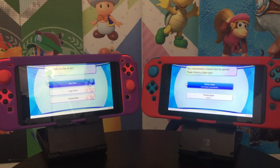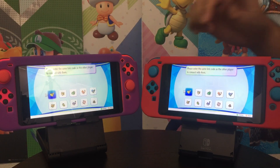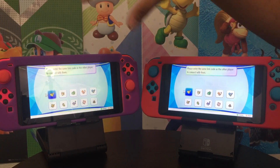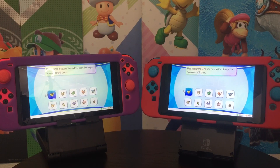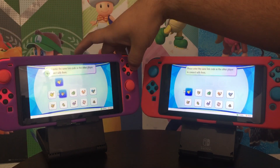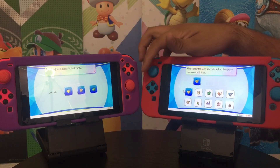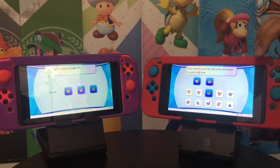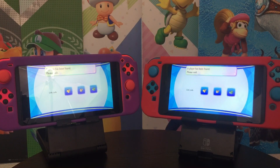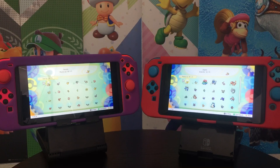We're going to trade, so I'll select Link Trade. With Link Trade, you put in a code — it doesn't matter which code the primary person chooses, as long as the secondary person enters that same code. Let's go ahead and put in Pikachu, Eevee, Bulbasaur. A player has been found — please wait.